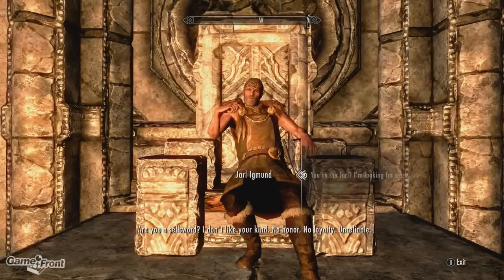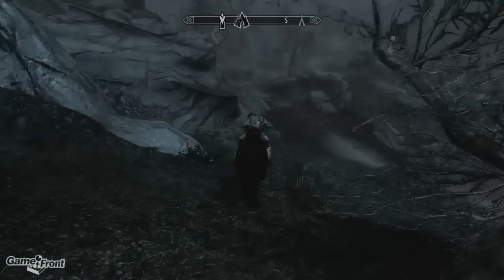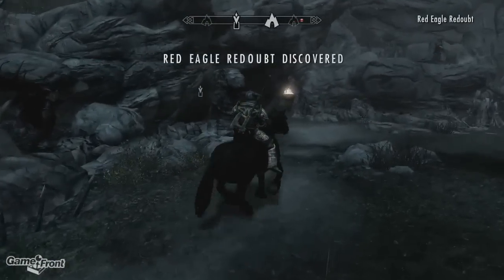Ask him for work and he'll send you on a quest to kill the leader of some Forsworn at Red Eagle Redoubt. Set your waypoint for the location, fast travel to the nearest discovered spot, and work your way toward the dungeon. Be careful of several traps along the way.